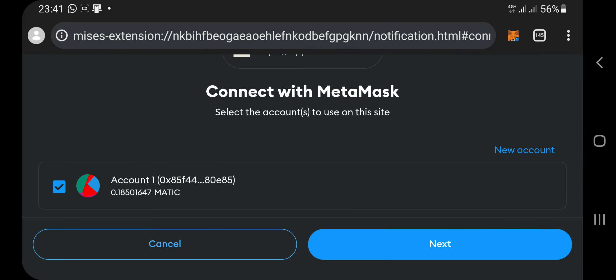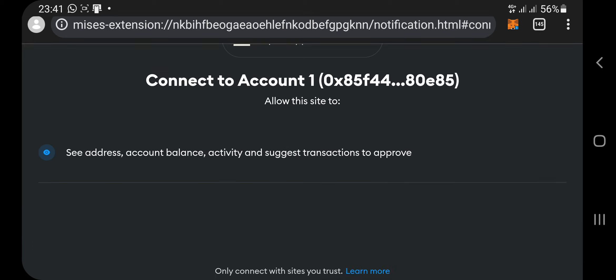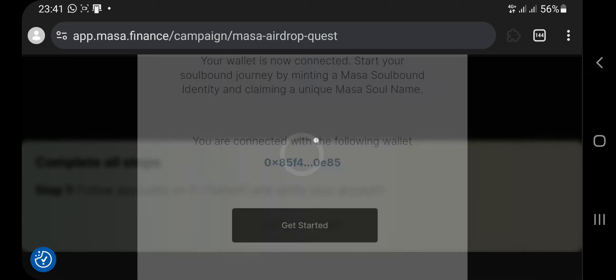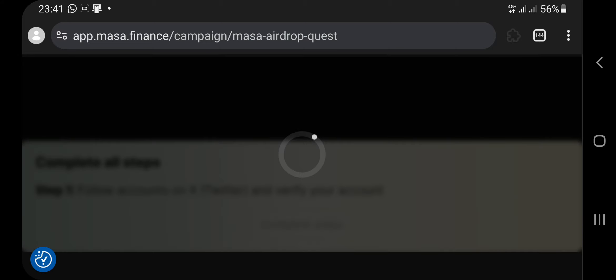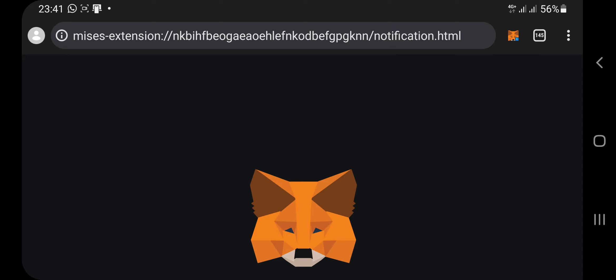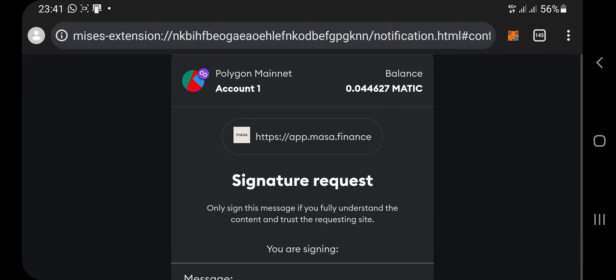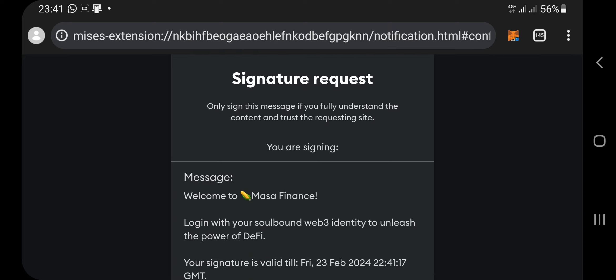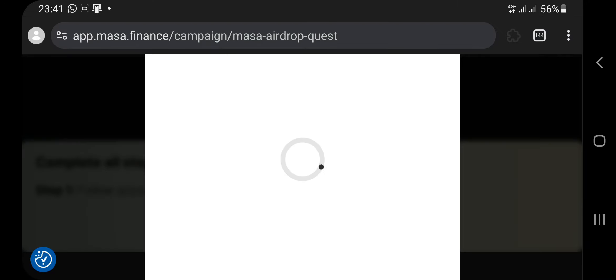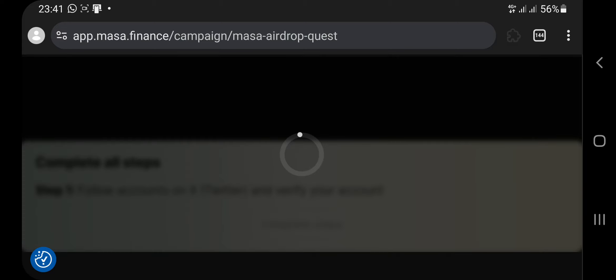Once you open MetaMask and connect, click the Next button, then scroll down and click the Connect button below. It will automatically connect to the Master airdrop website. Click the Get Started button, which will load up MetaMask once again and give you a sign-in message. Click the Sign In button, then wait for it to load.